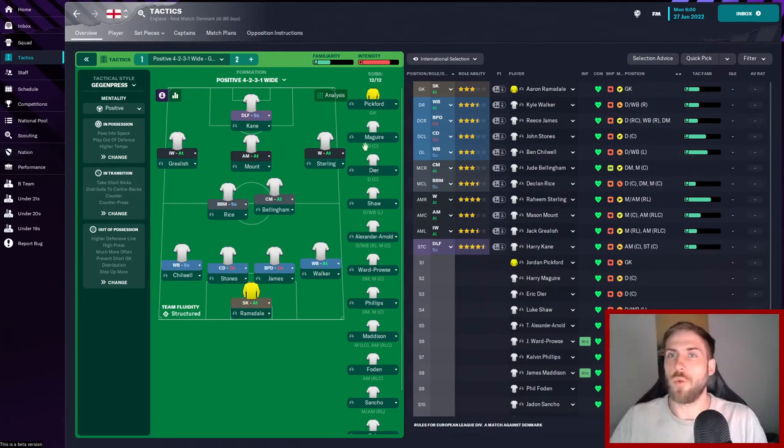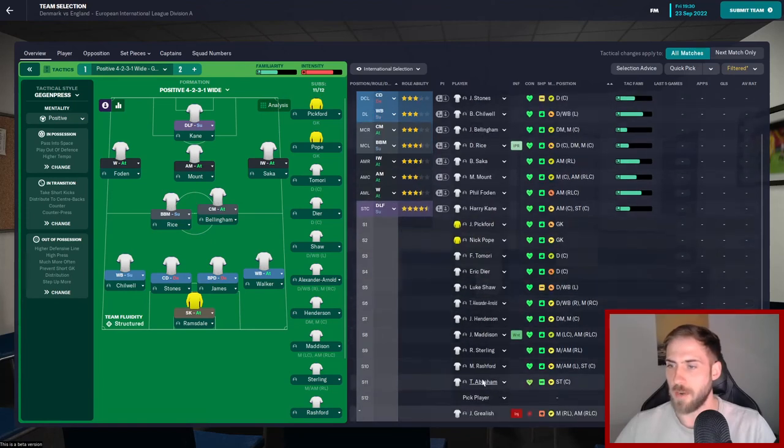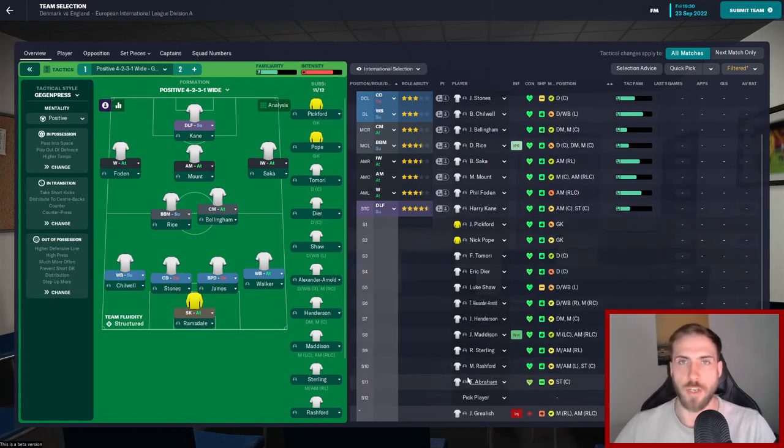My first game as England manager isn't for a little while — we're playing Denmark in a friendly in about 88 days. We had to cut down the squad in preparation for the European International League Division A game against Denmark, as we're only allowed to bring a 23-man squad. Since then we've been hit with a couple of injuries: Tammy Abraham got a small one but can come off the bench if necessary, though we'll try to avoid using him. And Jack Grealish got injured playing against Man United Under-20s, suffering a gashed lower leg — he'll be out for one to three more days and won't be available for this game, but should be available for the next.